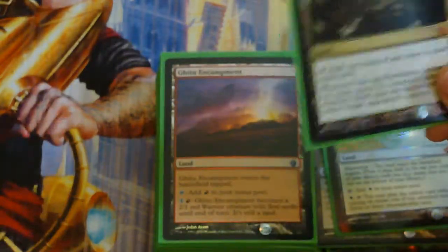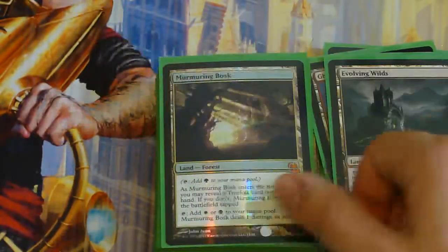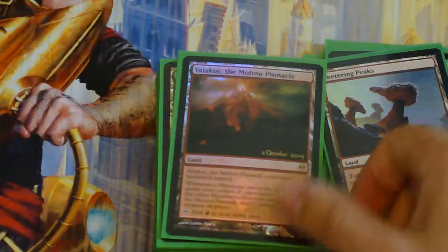Forbidden Orchard, Gitu Encampment, Grove of the Burnwillows, Evolving Wilds, Murmuring Bosque.